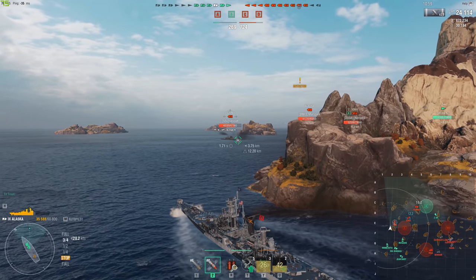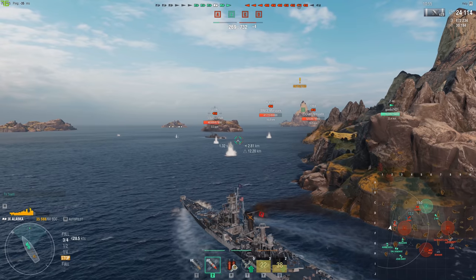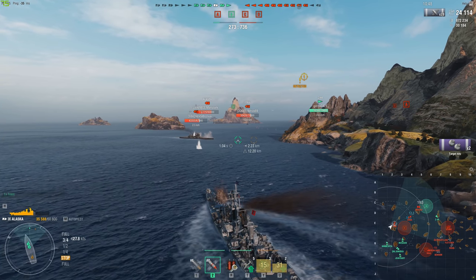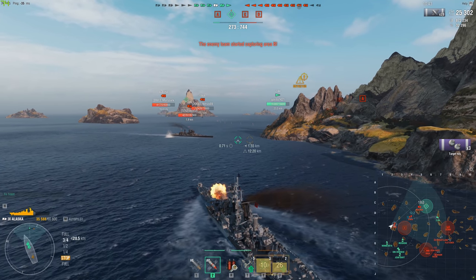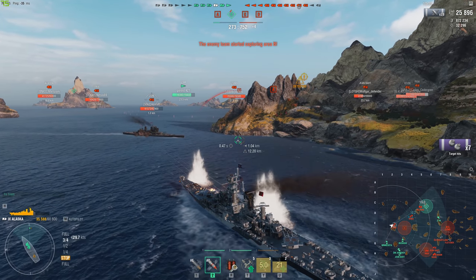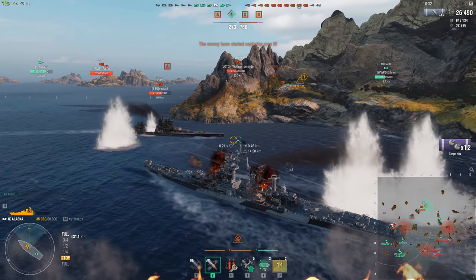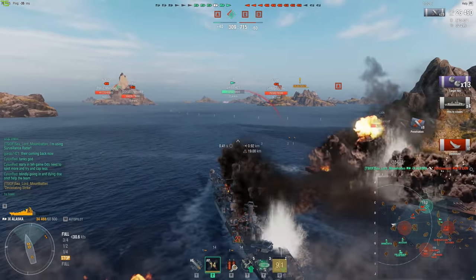Speaking of AA, our first tip has to do with AA. As we all know, we have about three options when it comes to defending against planes. The first option is using our priority sector skill, where we can select a sector by looking at one side of the ship and hitting — for me it's mapped to the Tilde key, which I believe is the default key for this mechanic. What you want to do with this is make sure that rather than just setting it to the side that the planes are attacking you from...